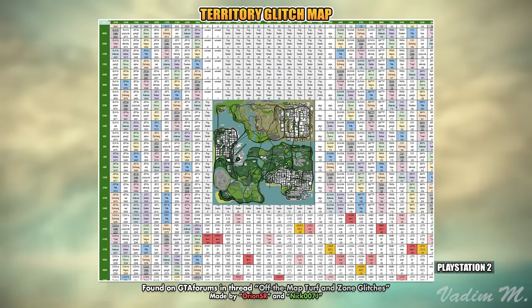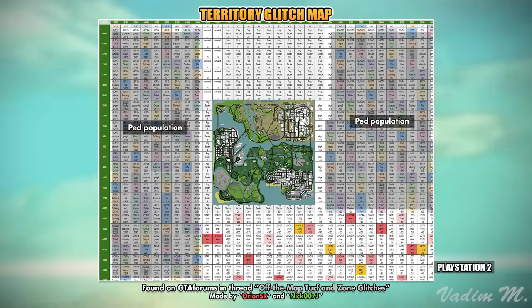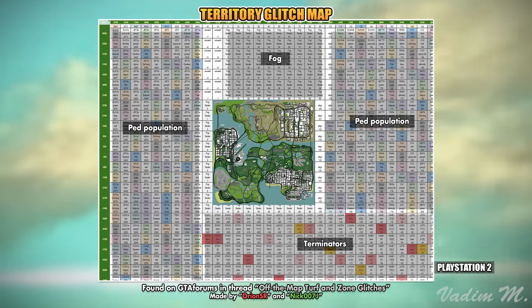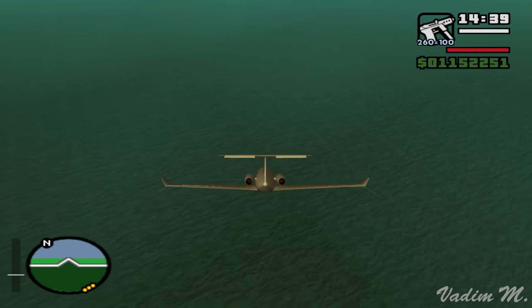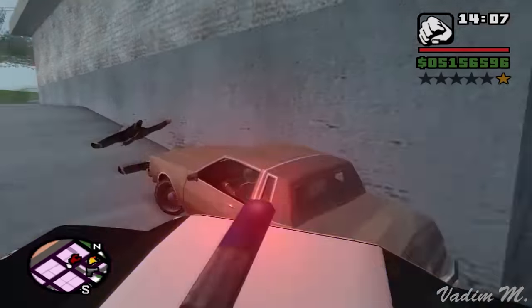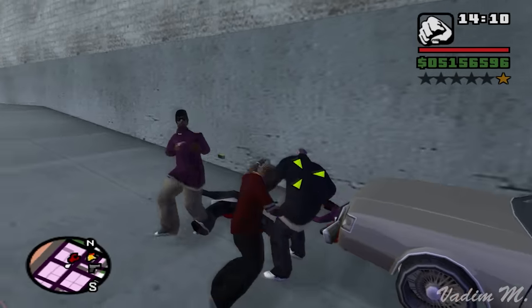Thanks to their work, we now know what we can corrupt if we fly somewhere specific. One area is responsible for the ped population in zones, another area corrupts their Terminators, and another just unfoggs the main map. That is how this bug works on the PS2. Sometimes people trigger this glitch on purpose to make more gang territories around the map, without even knowing there are more consequences than that.